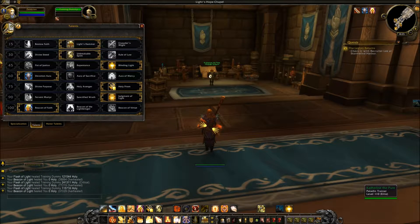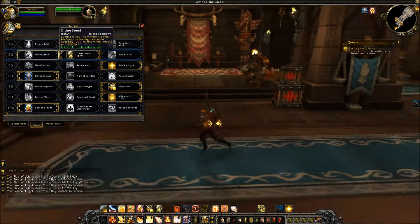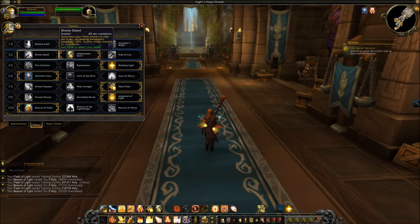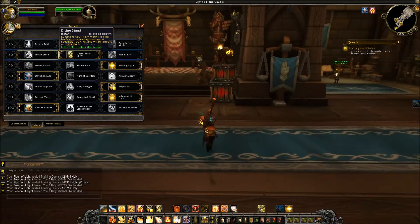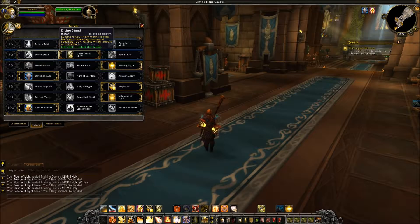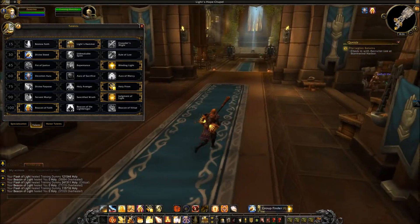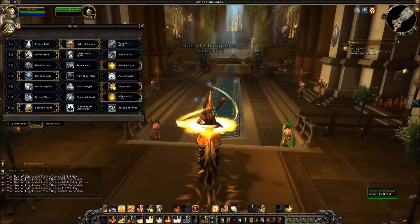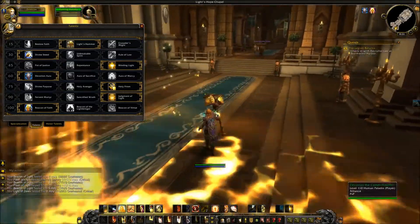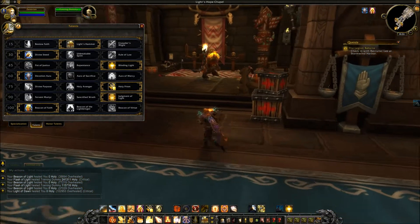One of the coolest talents here is Divine Steed. Protection Paladins have this basically baseline, but they've given it to Holy as well. You summon your Holy Mount to ride for 3 seconds, increasing movement speed by 100%, usable while indoors or in combat. I'm inside and normally cannot mount, but with Divine Steed I can pop it and still move, still heal, do everything while still mounted. That's one of the coolest things about Paladins — this Divine Steed.